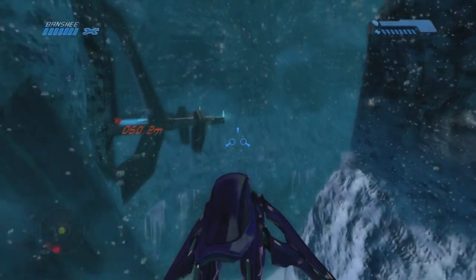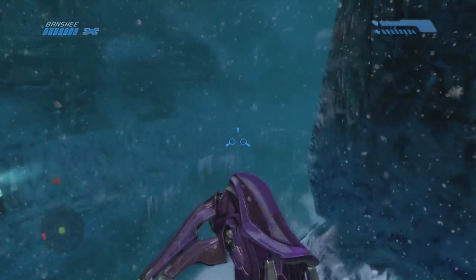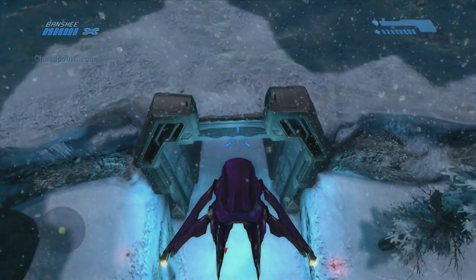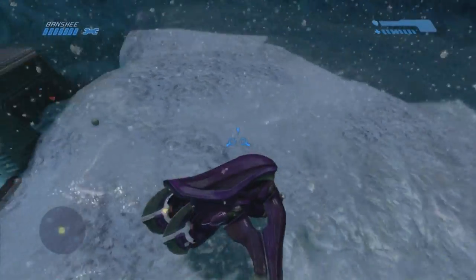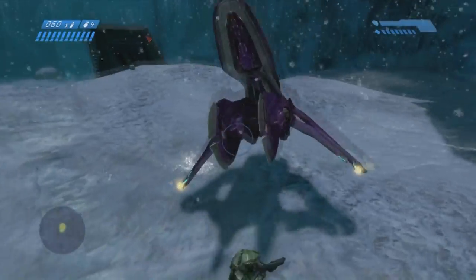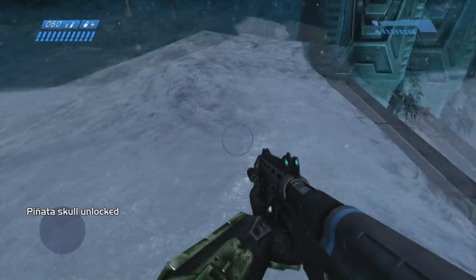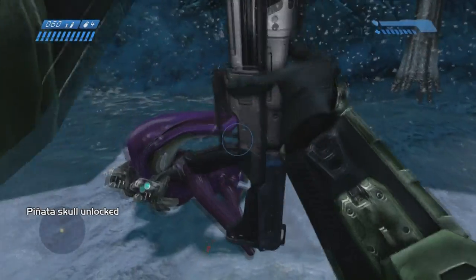This next one is on Two Betrayals. This is the last waypoint you head to in order to disrupt the beam, but I just passed that, flew down, and landed on top of the tunnel that you originally came out of. And you grab this skull right here — that's that one.